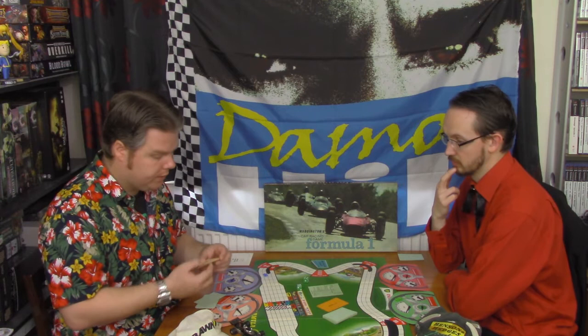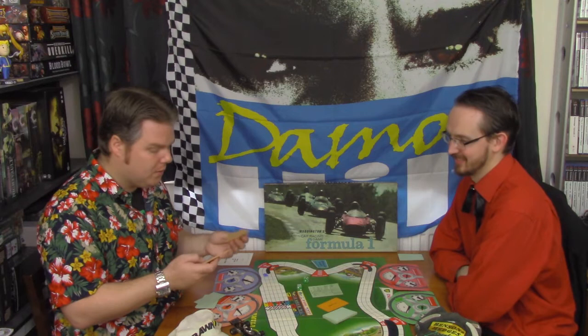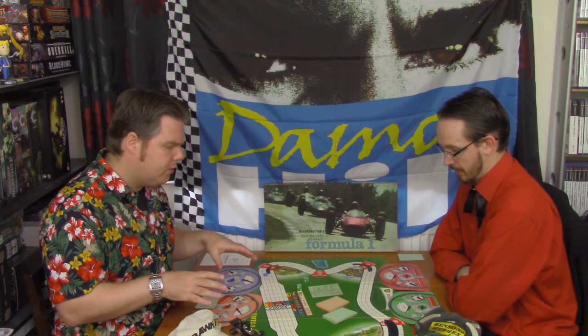The second set is the orange pit cards. If you pit, you have to work your speed so you land in your pit box. These are quite a lottery - most of them say something like 'faulty tyres fitted, miss a turn.' The best you can get is something like 'good pit work but slow start - starting speed 40 but do not miss a move.' The rules are relatively straightforward to get your heads around.